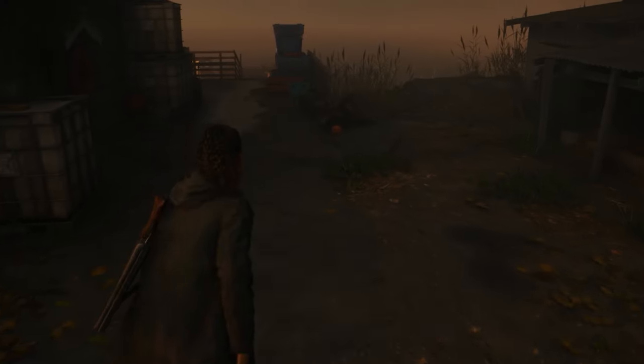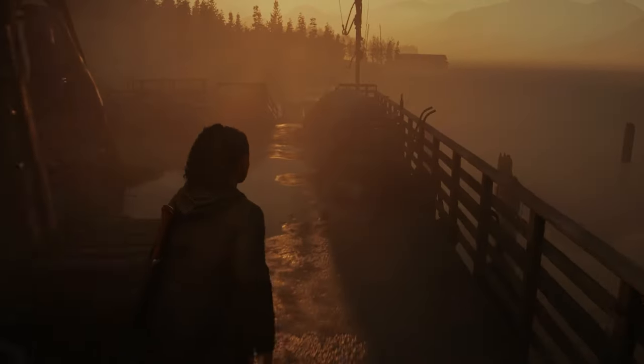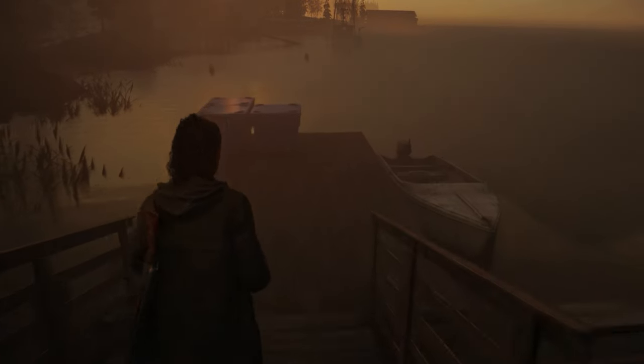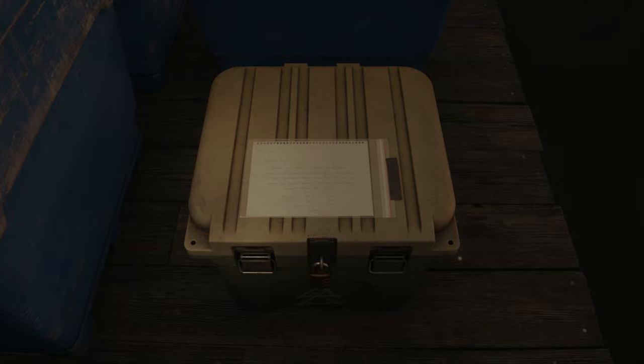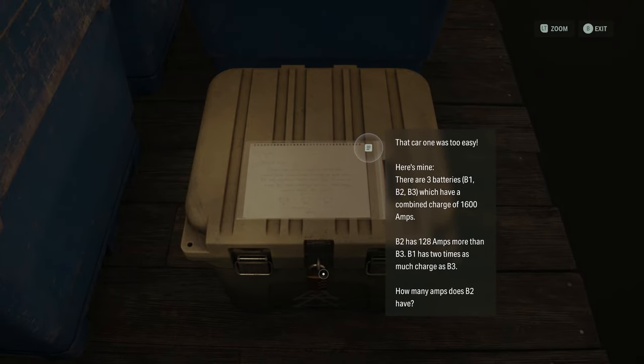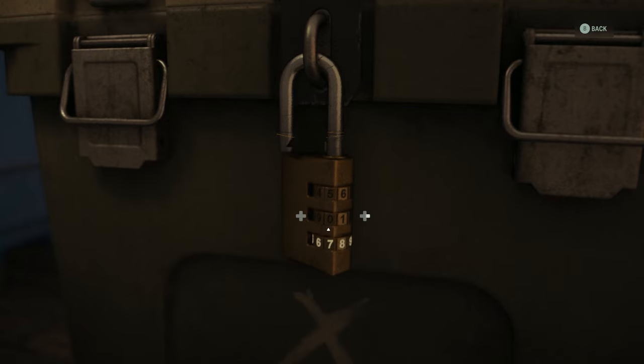Once the flooding has receded in Watery after you've been through the overlap in Return 3, go to the docks at the southeast corner of town. A new cult stash will appear behind some large blue containers. This combination lock is a word problem, and given limited information, you need to determine how much power the second of three batteries has. The answer to this one is 496.